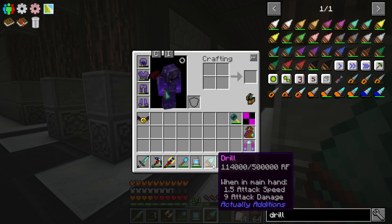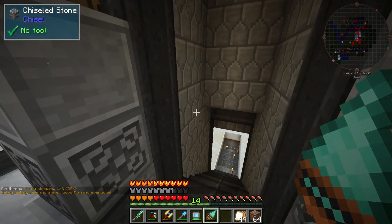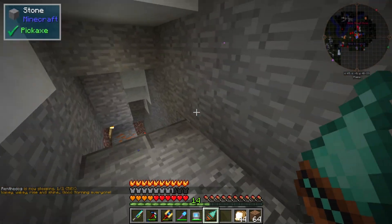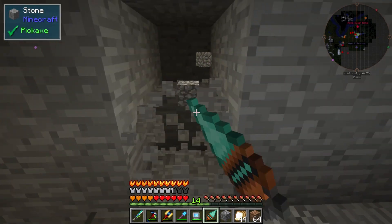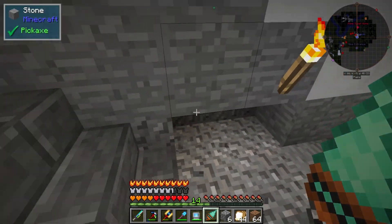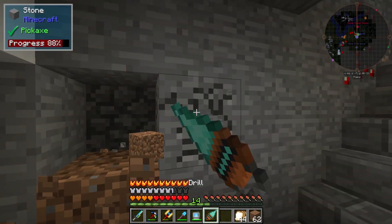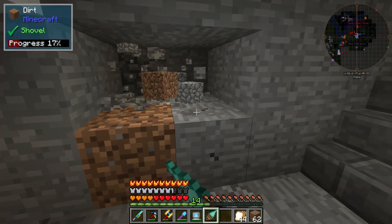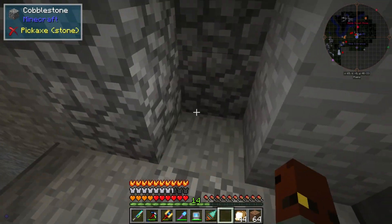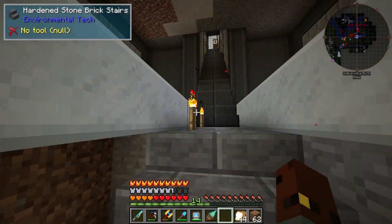Nine attack damage — I was going to say, does it do better than my actual sword? Anyway, let's head down here. Nothing much has changed since the last episode. I don't feel like this is any better than what I already have, but it does save space in your inventory in that you can dig up both shovel stuff and pickaxe stuff and hammer stuff all in one.